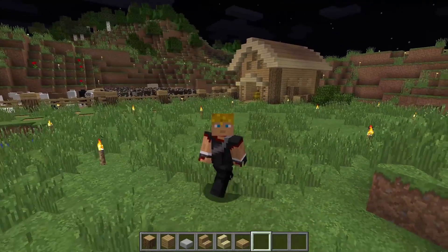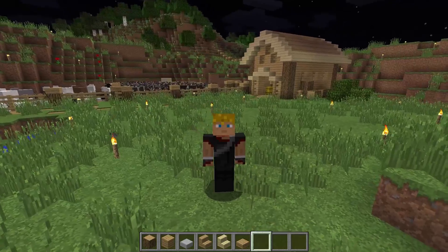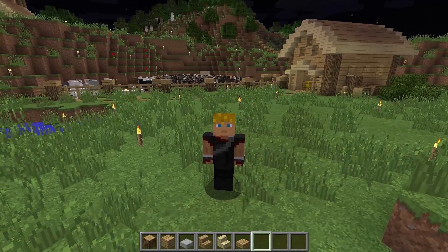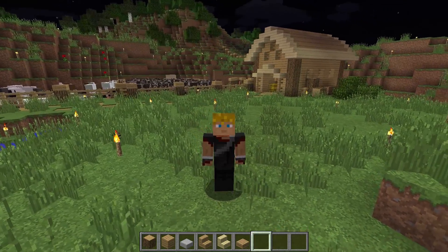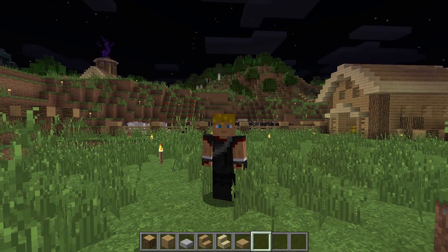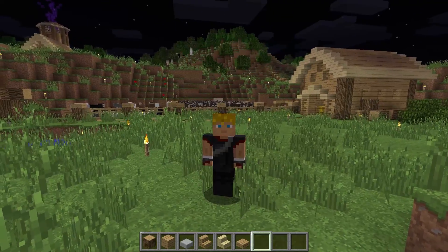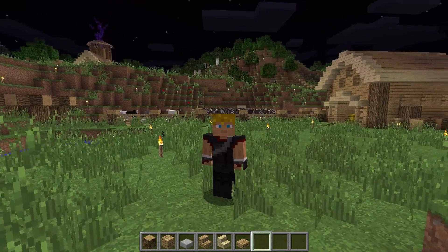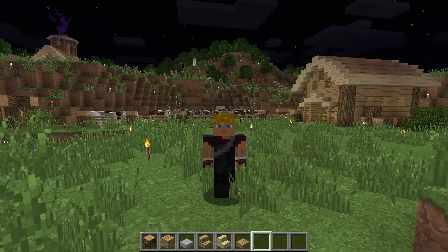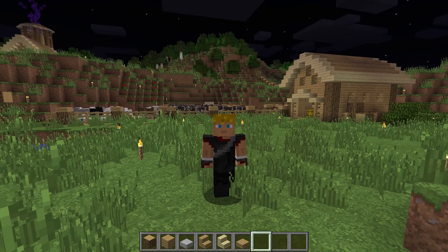The animal pens and barn are in place. We can now get a more substantial set of food, which is good — we want some better high quality food at this point. Of course, you could make a redstone farm if that's what you're into, but I'm not much of a redstoner, so I just keep it simple with the animal pens. I do my breeding and killing in there, get my food, get what I need.